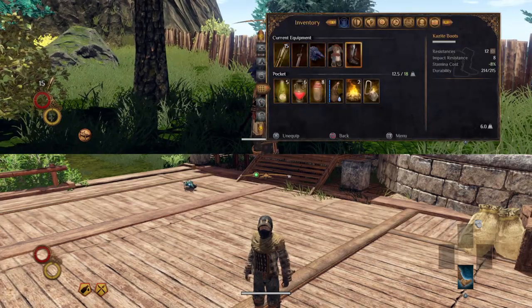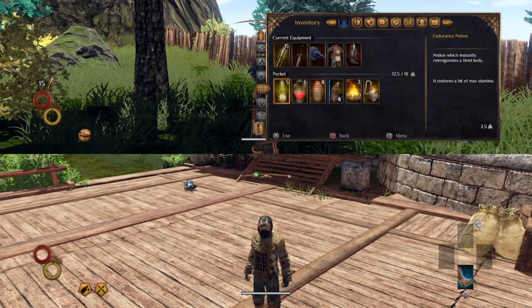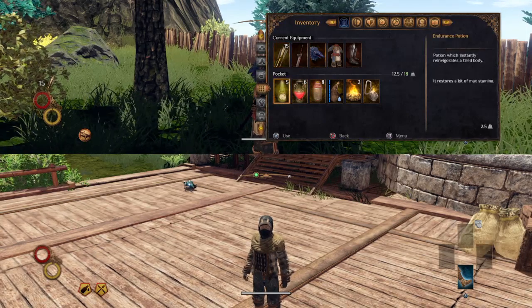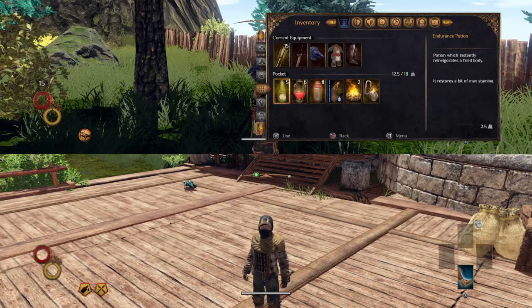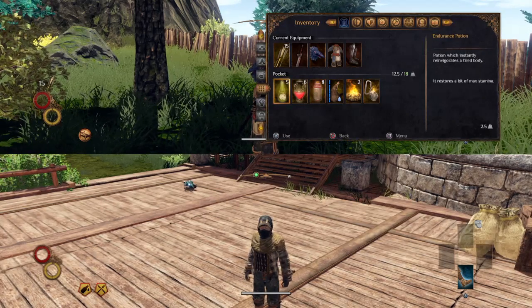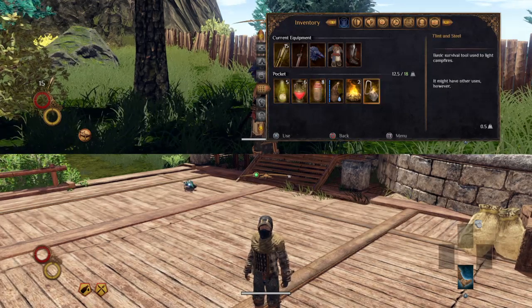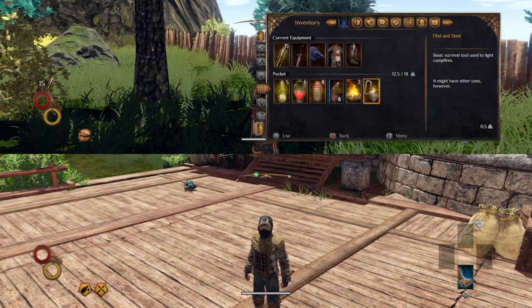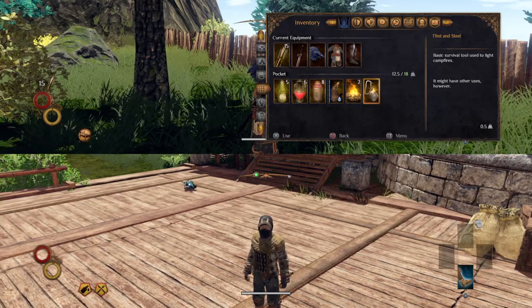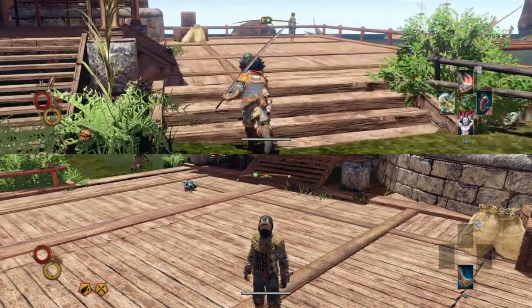I've got my current equipment - that's not affecting carry capacity, it'll affect my stats but don't worry about that. What I can carry is simply what's in my pockets. Each item has a different weight shown in the bottom right of the menu - 2.5 units, 3 units, 4 units - all adding up to 12.5 out of 18, which is my full carry weight.